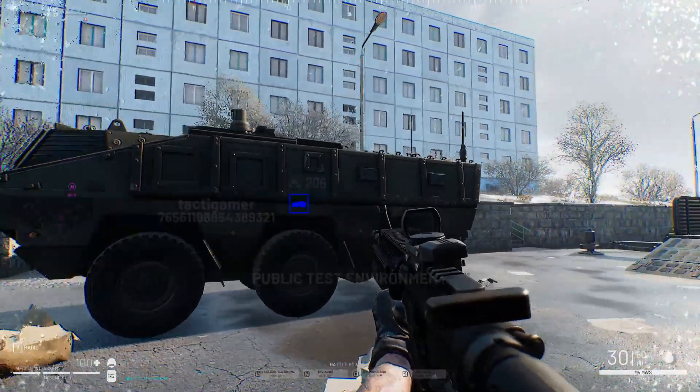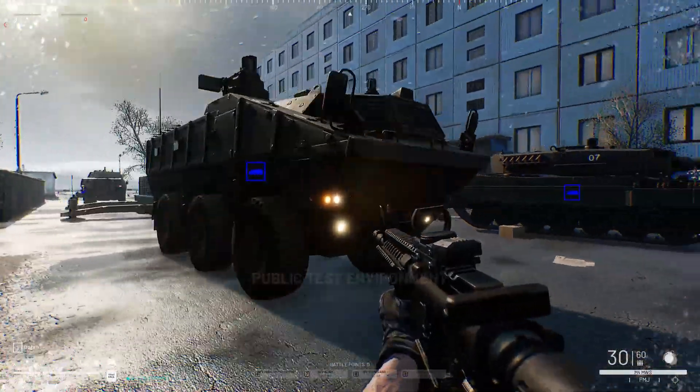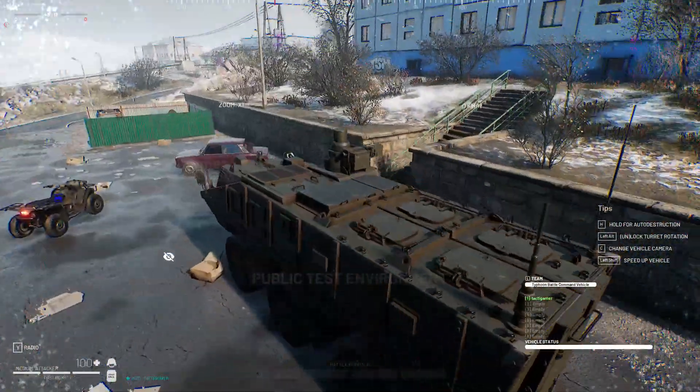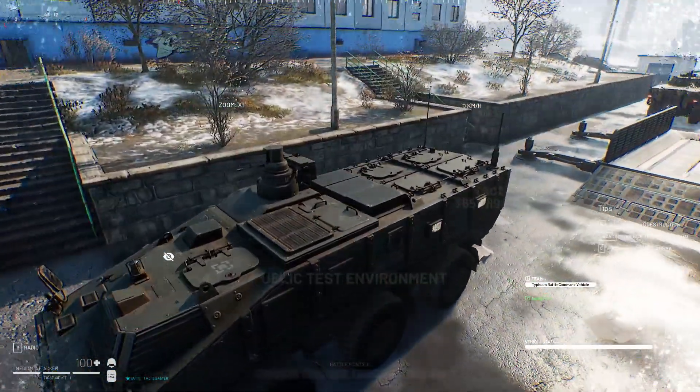Finally, you've got the MRAP, the local mobile spawn unit. This vehicle spawns at your base location. Hop on in with your friends and travel the map to provide a tactical advantage to your whole team and flank the enemy. If it gets destroyed, just wait a little bit and it's back at the base ready to be utilized.